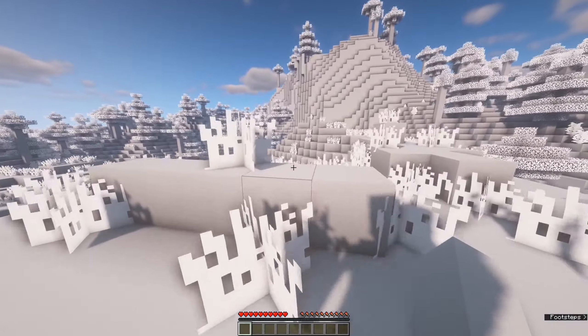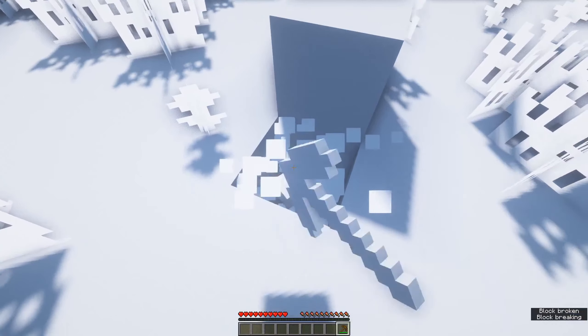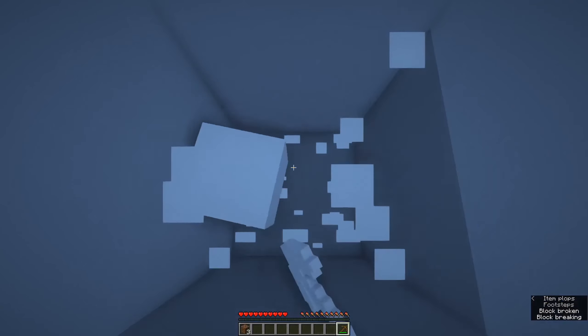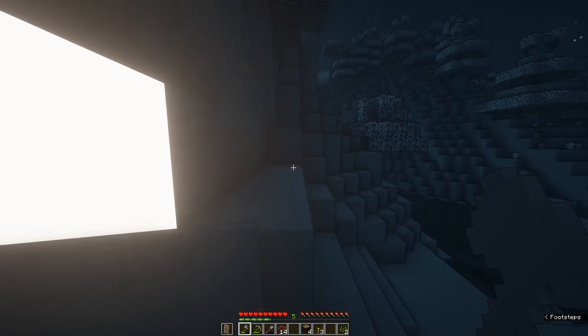In this video, we try to beat Minecraft whilst the white world option is turned on. This causes every block to lose its texture and become white, making it impossible to identify blocks by sight alone. Mobs blend in with their environment and come out of nowhere, whilst diamond ore, iron ore, cobblestone — every block looks the same. Will we be able to make it all the way to the end and defeat the Ender Dragon whilst every block is white?